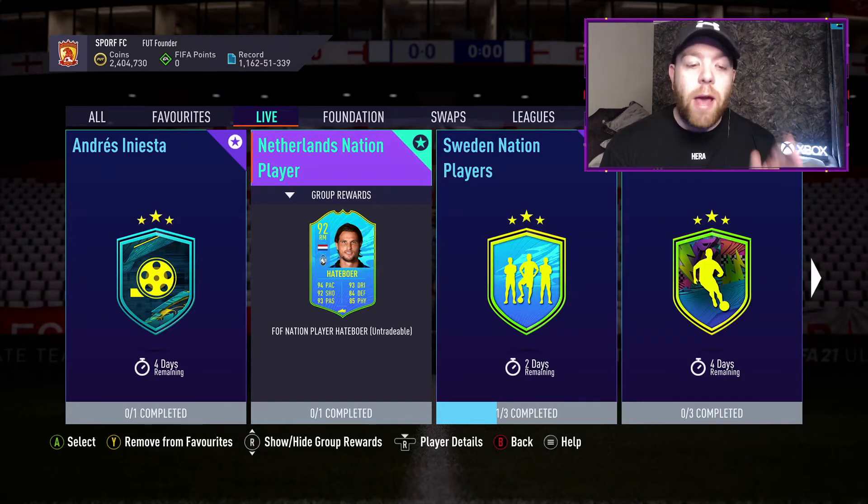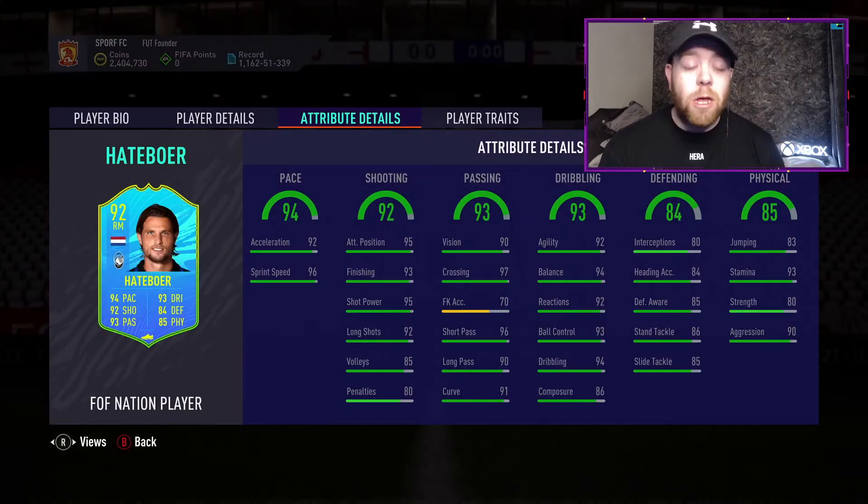92 overall, 94 pace, 92 shooting, 93 passing dribbling, 84 defending, 85 physical — an absolutely amazing card. Hello and welcome back to the channel, I'm Michael aka The Crusher and today we're back with another SBC tutorial, so let's get into it.